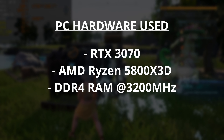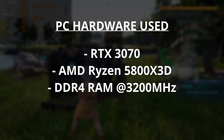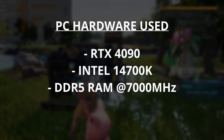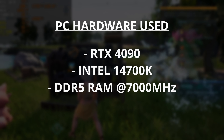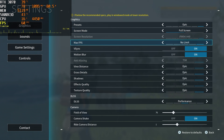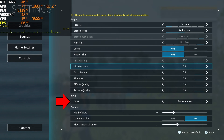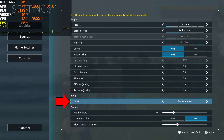I tested this game extensively with an RTX 3070 and a 5800X 3D running DDR4 memory at 3200 MHz, and also with an RTX 4090 and an Intel 14700K with DDR5 memory running at 7000 MHz, and finally with the Steam Deck. It's important to note that Pal World does offer DLSS but that's it — it does not offer XESS, it does not offer FSR, and it does not offer any kind of frame generation technology from either NVIDIA or AMD at this time.